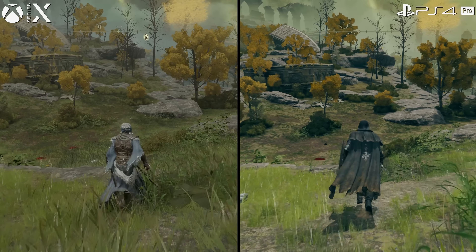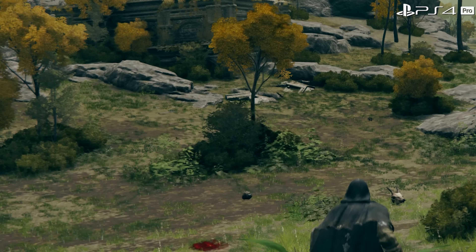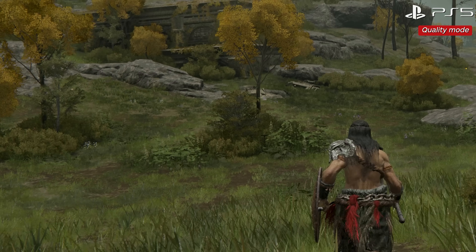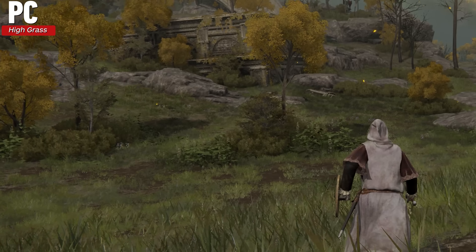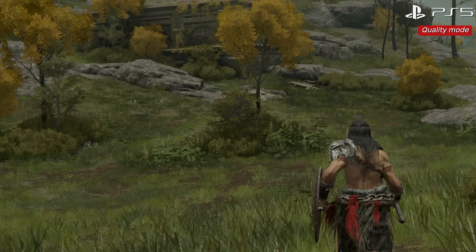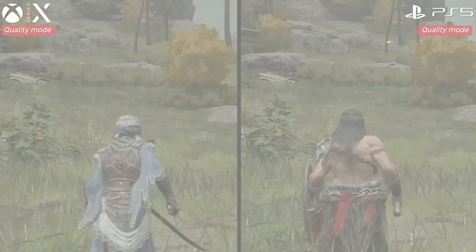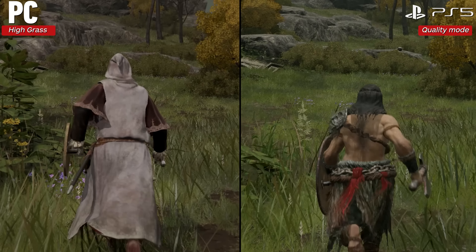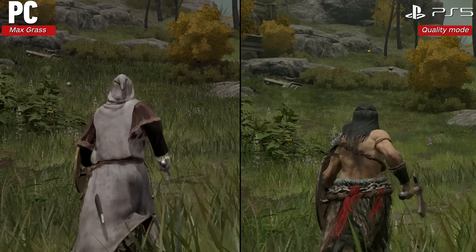The Series X, Series S, and PS5 all operate at maximum settings as per PC, aside from grass which is at the high setting. This is in quality mode, which targets 3840x2160 on PS5 and Series X, and 2560x1440 on the Series S. In frame rate mode, the resolution scales along with effects, meaning resolutions can still hit those same highs but are mostly between 1800p and 1512p for PS5 and Series X, and around 1080p or 1008p for Series S. Shadow resolution and ambient occlusion are also reduced on Series S, which sits lowest, with Series X next, and PS5 sometimes actually higher than Series X in both resolutions and effects, though never to any significantly noticeable degree in gameplay.